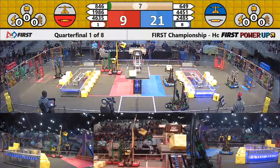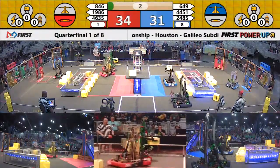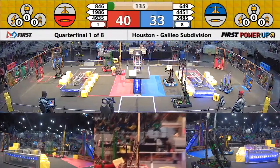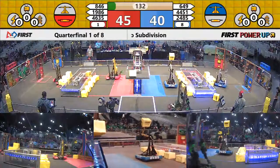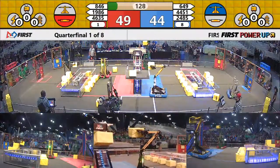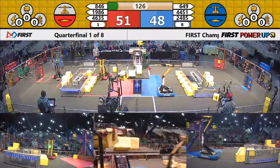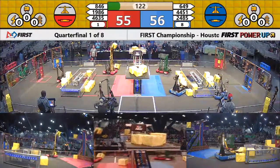Here on the red end, they've got a switch score and a missed scale shot from 846. And another attempt, but nothing in the gripper. Quick lead of 44 to 40 for the Red Alliance. Remember, there are no more ranking points — it is all about points on the scoreboard. Red quickly gets their switch. Blue still has control of the scale.